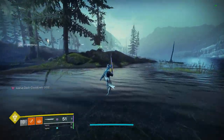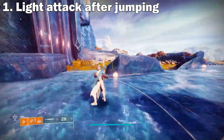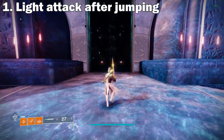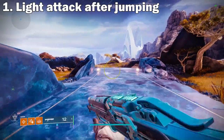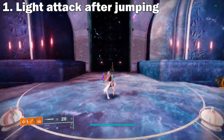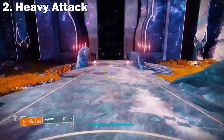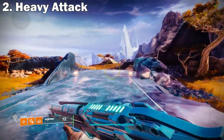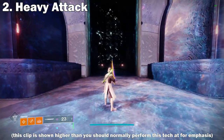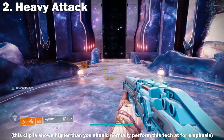For this tech there are two very simple parts. First is light attacking with your sword right after jumping — your goal is to be as close to the ground as possible when your light attack goes off. The best way to do this is by pulling your sword out while running, then jumping and immediately light attacking. The second part is right clicking or using your heavy attack at the right time. The full combo is: jump, light attack, heavy attack. This heavy attack will cancel the animation at the end of the Eager Edge swing and allow you to keep your momentum.